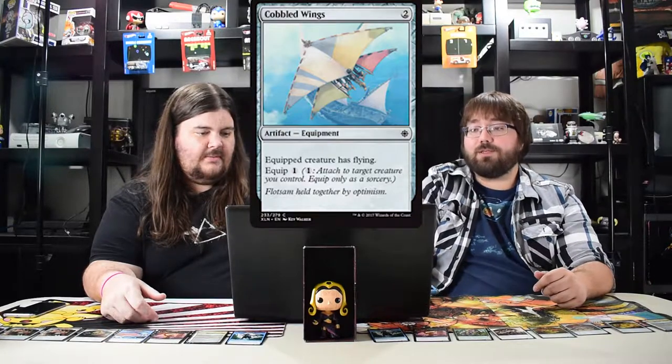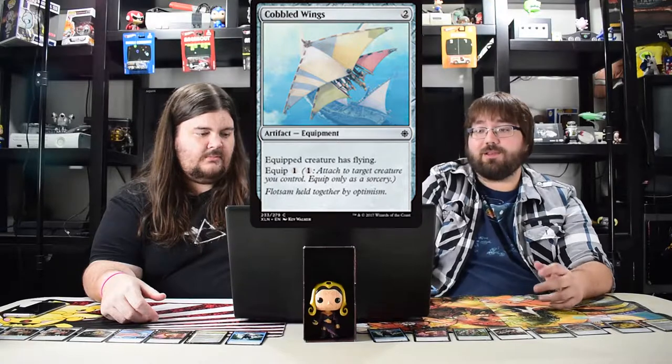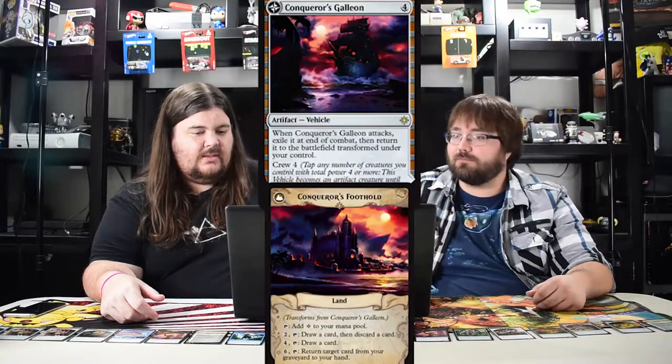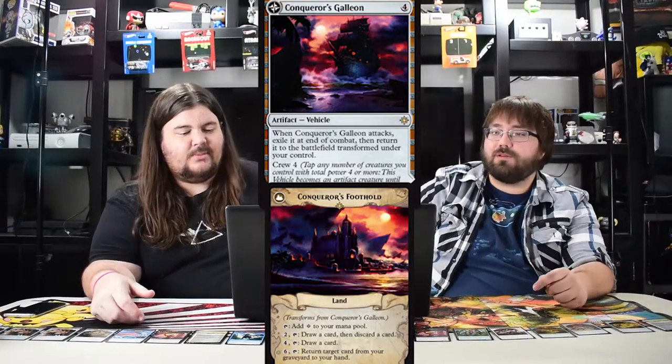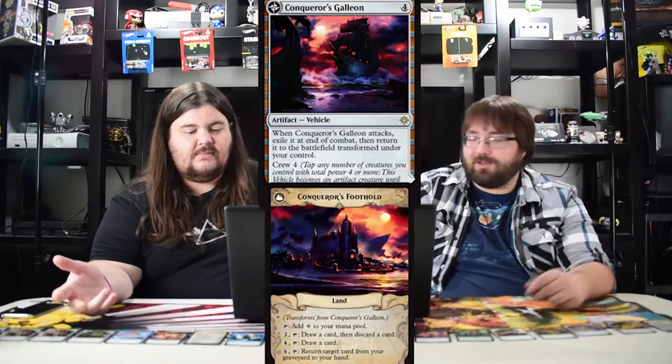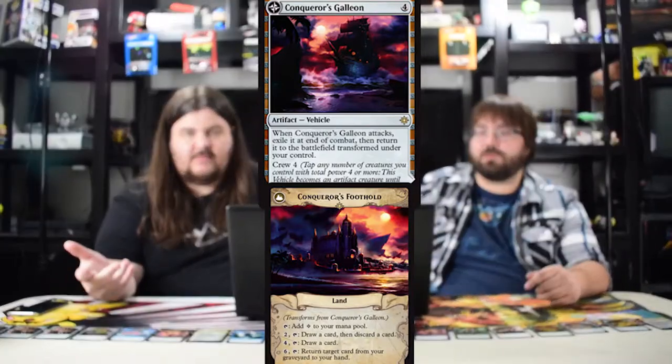Now we're going to artifacts. Cobbled Wings costs two — equipped creature gets flying. Quick, good in limited. The next one is a vehicle: Conqueror's Galleon. When it attacks it exiles itself and returns transformed. It turns into something like a semi-Trading Post. I'm not a big fan of it.